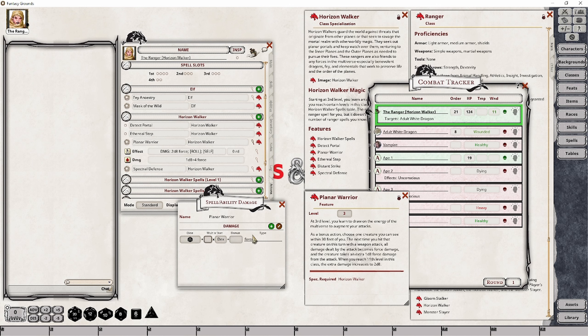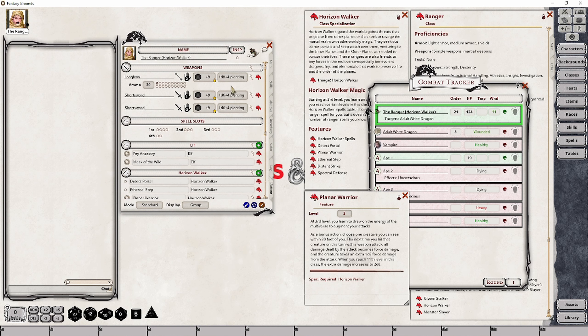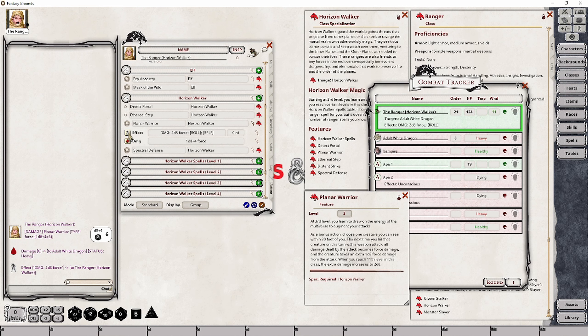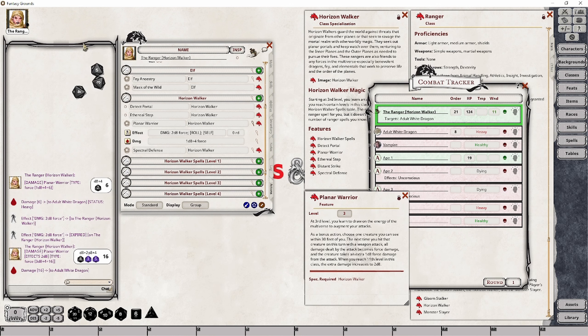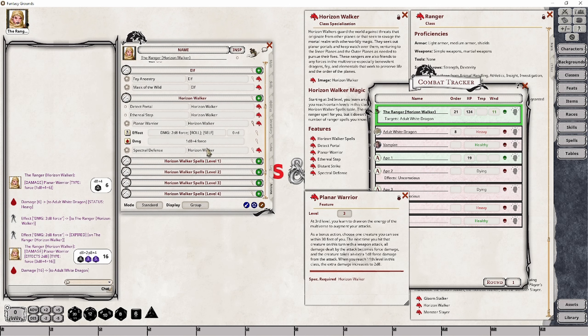Here's why I'm setting the damage type to force. Let's say I've attacked this white dragon and hit. Instead of rolling the weapon's damage directly, you're going to click on Planar Warrior and roll that damage. You need to ensure the damage effect is applied first — once you've hit the target, add the damage effect, then roll the damage, and it will roll all three dice. The total damage dealt will be a combination of the bonus roll and the weapon's normal damage. If you're using a short sword, preload your 1d6 plus four as force damage, because it doesn't matter whether it's ranged or melee.